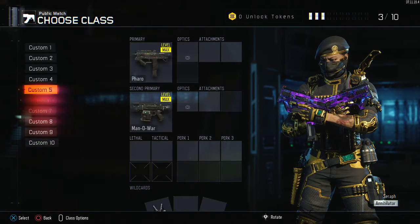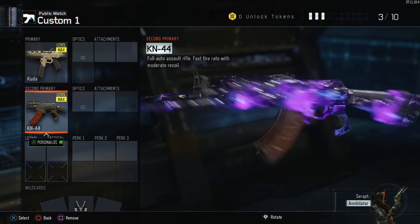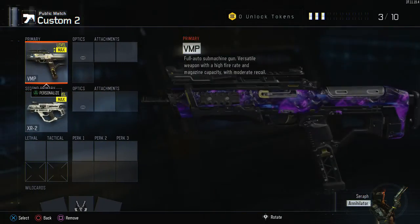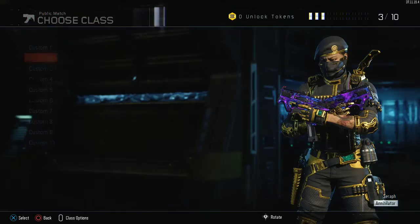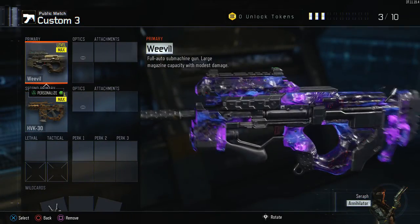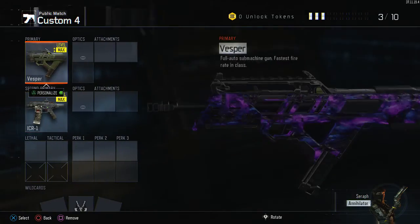If you go to my create-a-class, I have Dark Matter. I'll show you guys what it looks like for most of the guns, most of the primaries. Couldn't fit them all in the classes. Oh, I forgot the XR2 - there we go, XR2. It was a grind, but this camo looks amazing. It's really, really nice.